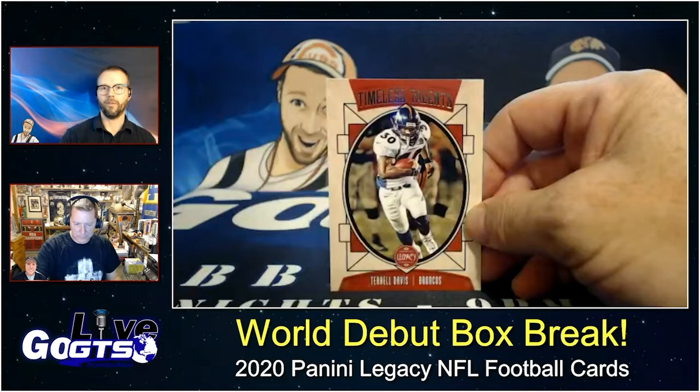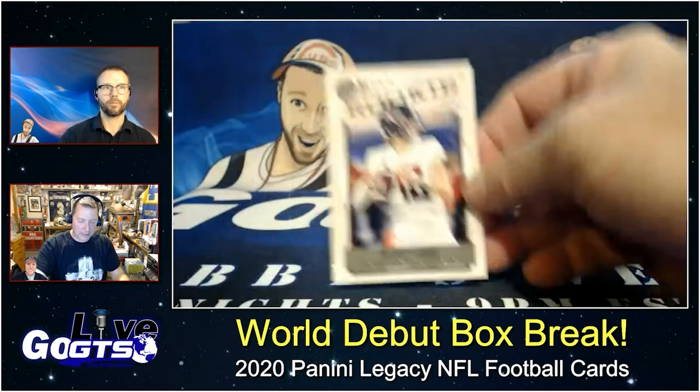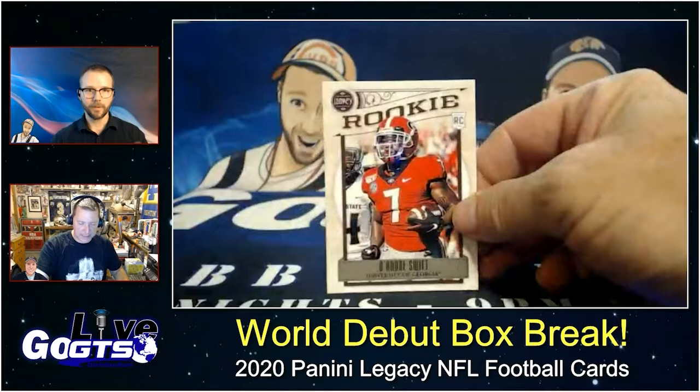Terrell Davis Timeless Talents — legends. Deion Sanders for sure. Anthony Gordon from Washington State University, quarterback, and D'Andre Swift from the Georgia Bulldogs.